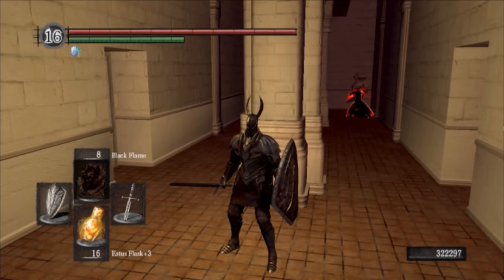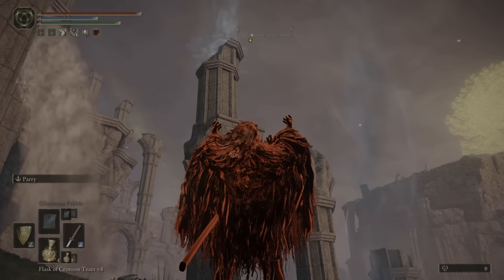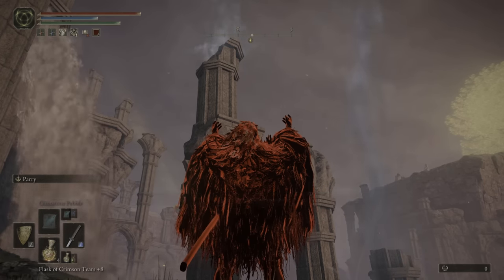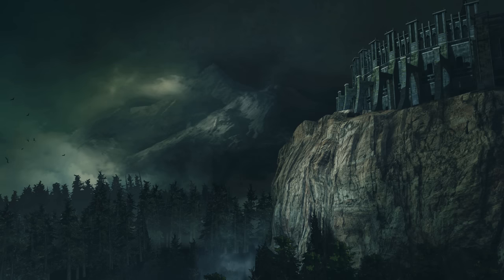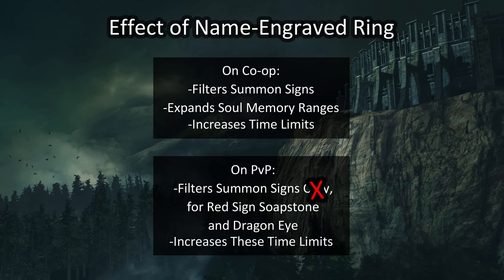I do appreciate those ridiculous themed invasions in other Souls games where the host pretends to be a painting guardian or silver knight and watches the invader run around completely clueless — I think 15 minutes is still enough to work with for that. But overall I think that would have been less common if Dark Souls 1 had timers. Regarding Elden Ring's AFK farming exploit, that's more of a tangential issue since it's the host doing the hiding. The name-engraved ring can also expand the length of PvP sessions — previously it was thought to only filter summon signs for PvP and do nothing else, but now we can add lengthening the duration of the multiplayer session to that list.